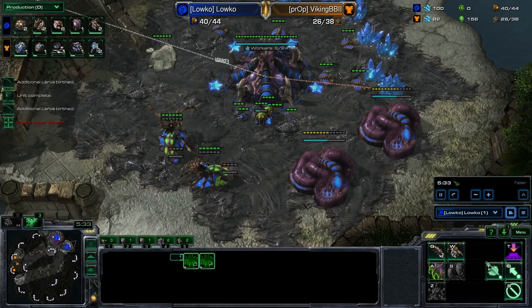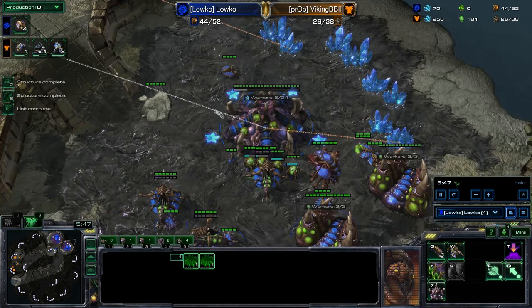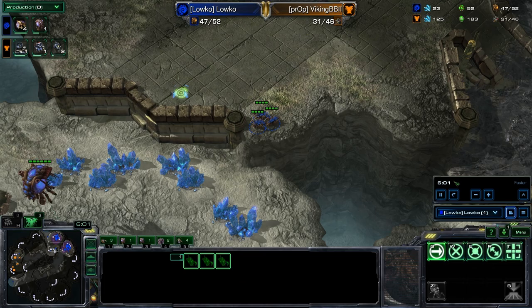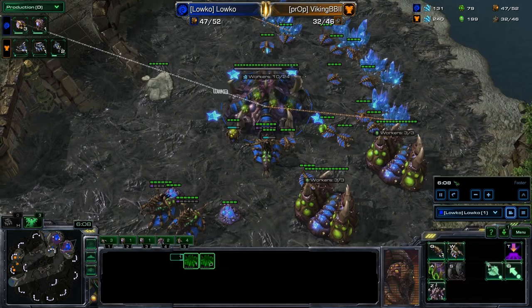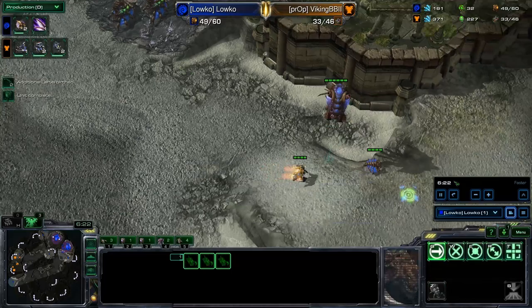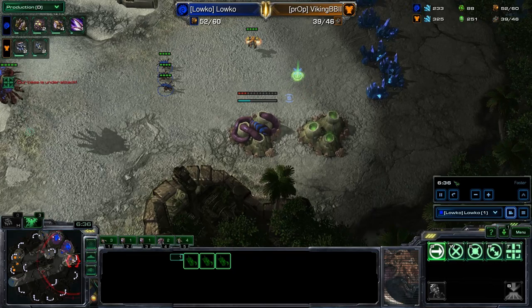I like the gasless opener a little bit better when I'm Roach Bane busting because it lines up slightly nicer. My third and fourth Queens are just about to pop — going to put those on gas geysers, and use the other two Queens for creep spreading. Meanwhile at the five-minute mark I've got my double gas going. I'm also going to attempt to get a third base up. I caught this drone and decided to morph it into a gas geyser to buy a little bit more time while sending zerglings over to get that third base up.